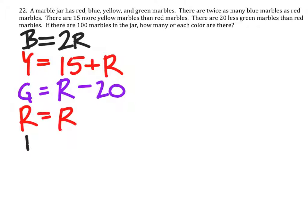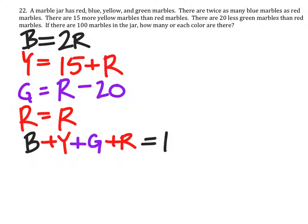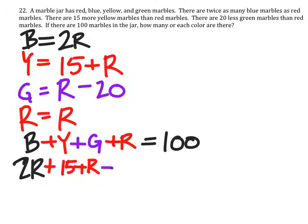So if we take this first color, add the yellows, add the greens, add the reds, then we would have 100 marbles. We know that first color is 2 times reds, the yellows are 15 more than reds, the greens are 20 less than the reds, and the reds. So this would equal 100.